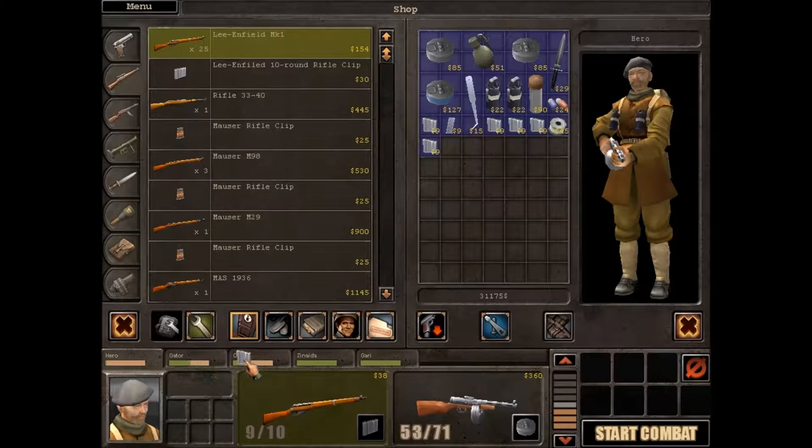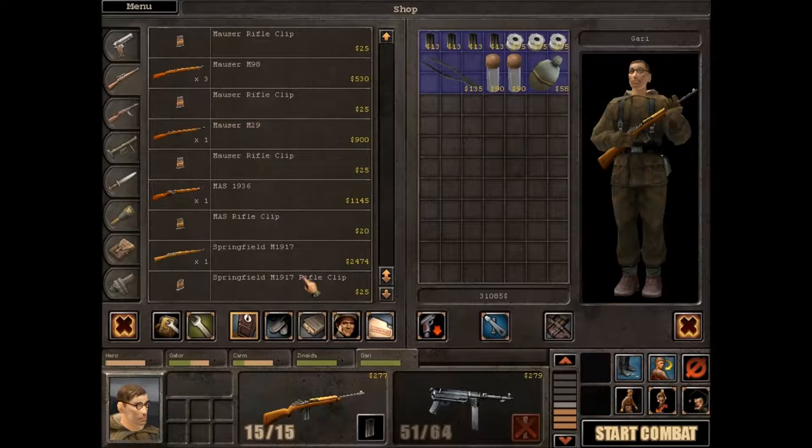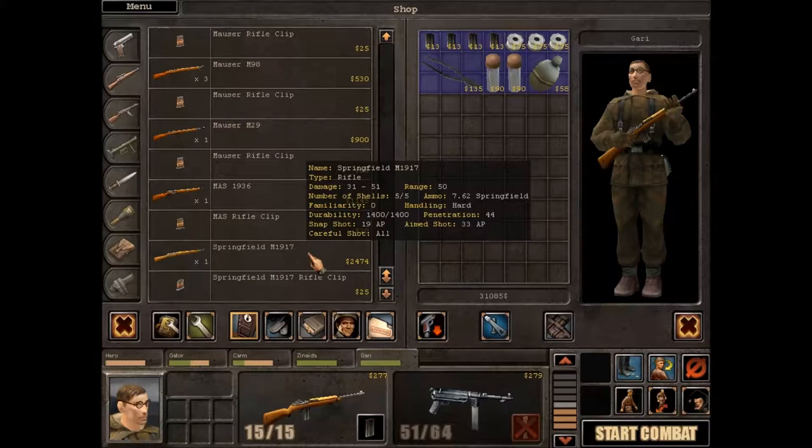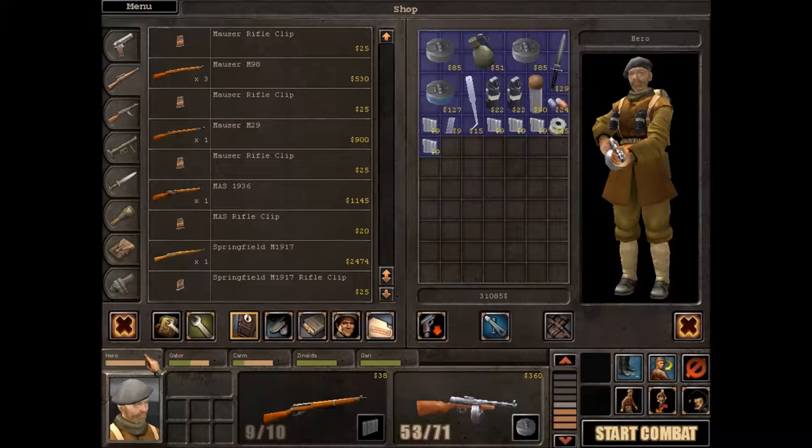We'll get some Lee Enfield ammo for Calm — two clips. Zenaida, you can have another two. She probably won't be using it very much. We can't get any more ammo for this one. The Springfield is interesting but it doesn't have a scope, so I'm not going to get it until we can — I'll get one eventually for Zenaida but it's not very useful at the moment.